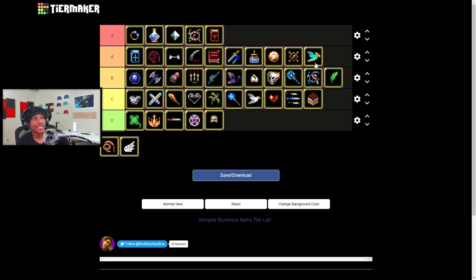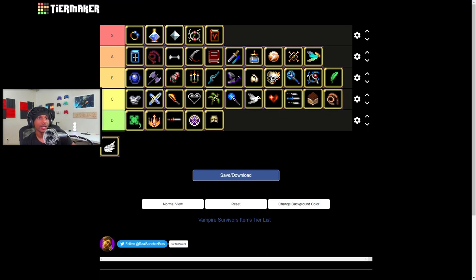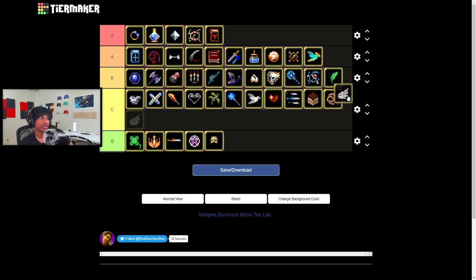The whip — I feel like the whip is only good early game. The evolved whip is pretty solid, but late game the base whip is pretty much not good. Early game it's not bad, but I'm gonna give it a C tier — it's just not special. Movement speed is pretty solid, but I feel like the only reason I'd use it is for a specific build, mostly a melee build. That's also gonna be a C tier.